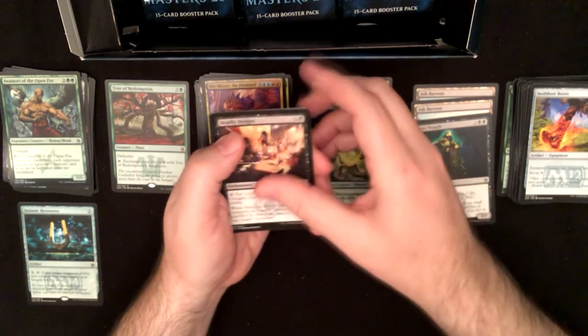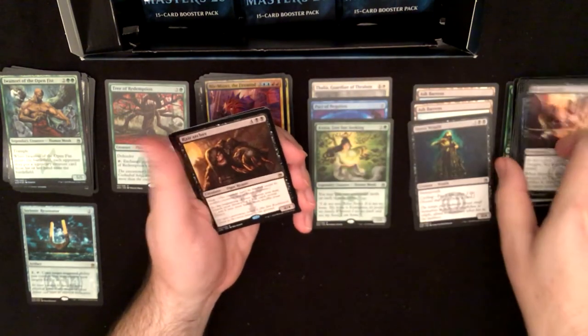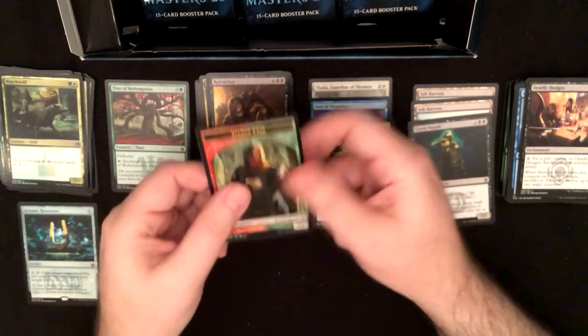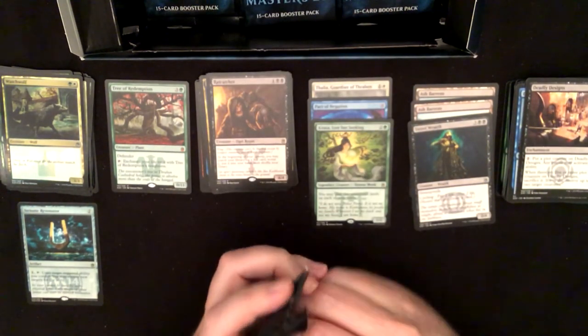Deadly Designs, Brine Elemental, Shadow Mage Infiltrator — or a Rat Catcher — I think I've got one of these in every box. A Watchwolf foil and a Squirrel token, Squirrel token.